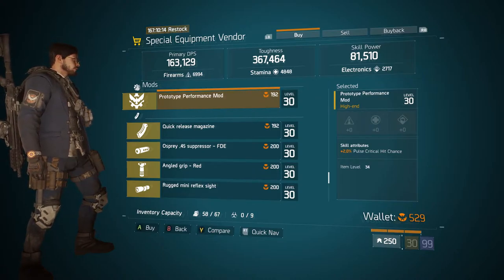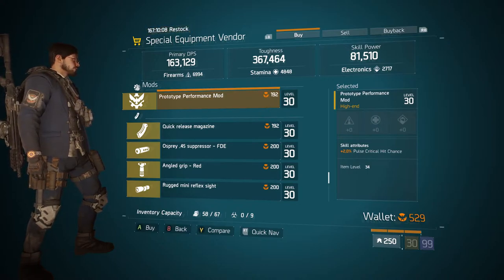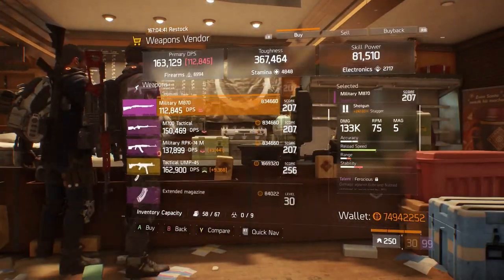Coming over to the mod section, we have a Prototype Performance Mod — its skill attribute is 2% pistol critical hit chance. This is more for people trying to go full critical hit chance, though it does cap at 60. In Kerman Station we have a weapon mod worth looking at as well.